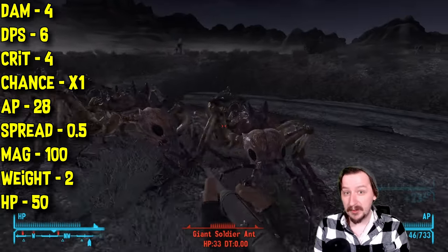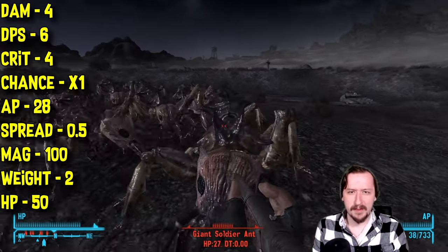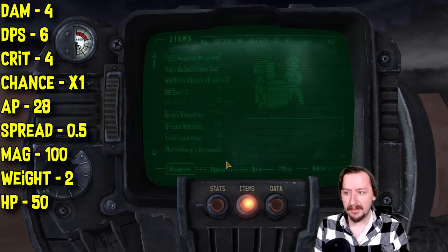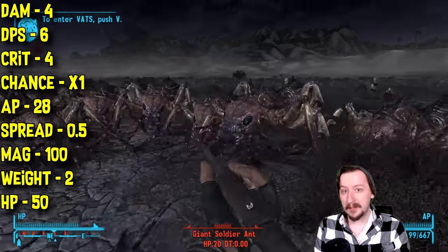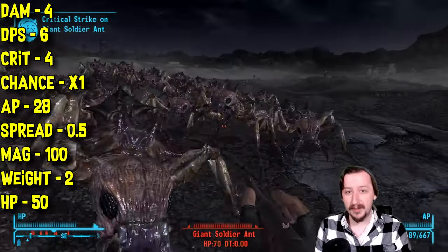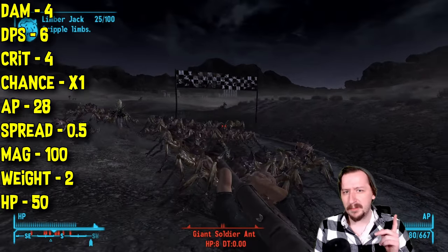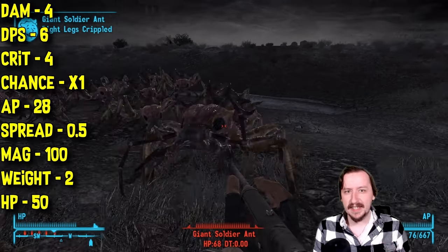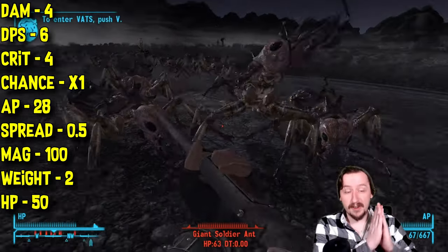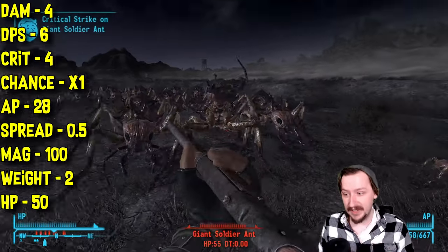It has a 1 times crit modifier, so average. It costs 28 action points, which feels a bit high for the BB gun — about as high as a lot of rifles, but it's nowhere near as strong, so it's not a great action point build weapon. It has 0.5 spread, so it isn't one of the more accurate guns. The BBs also have projectile velocity on them, so they're not hitscan. If enemies start running away or at an angle, you'll have to lead your shot a little bit and there will be a slight delay on the hit.